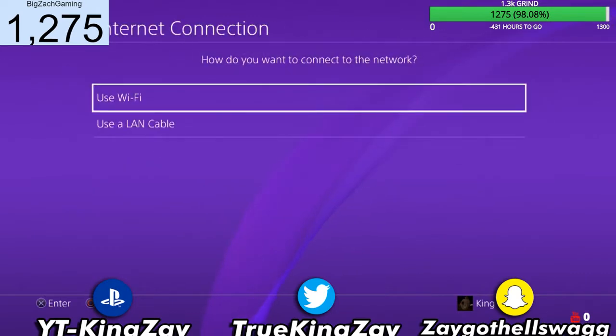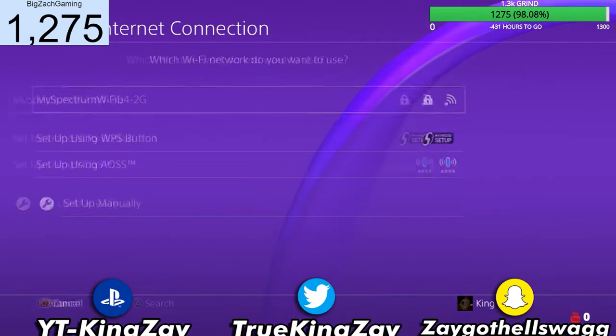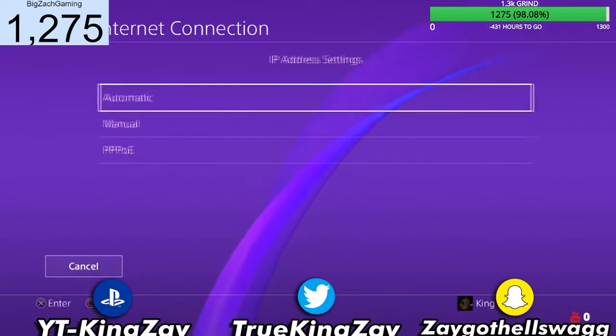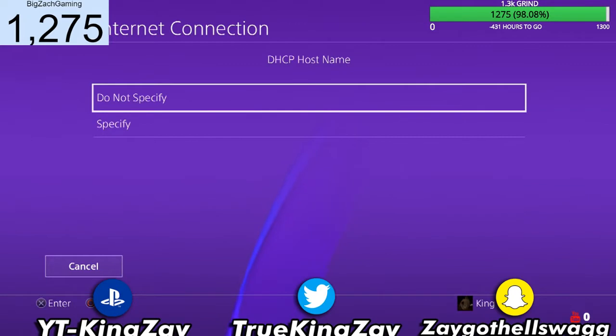Alright guys, let's jump straight into it. So basically, you guys want to go to your internet connection and use whatever you're using, then go to custom. First of all, you want to set up and go to custom. You guys want to select your Wi-Fi, and when you select your Wi-Fi you want to go automatic — do not specify.